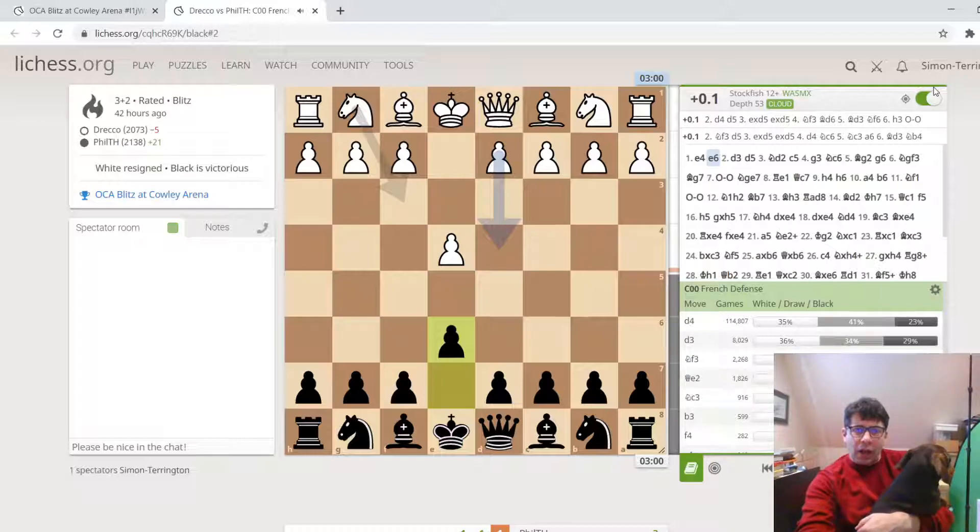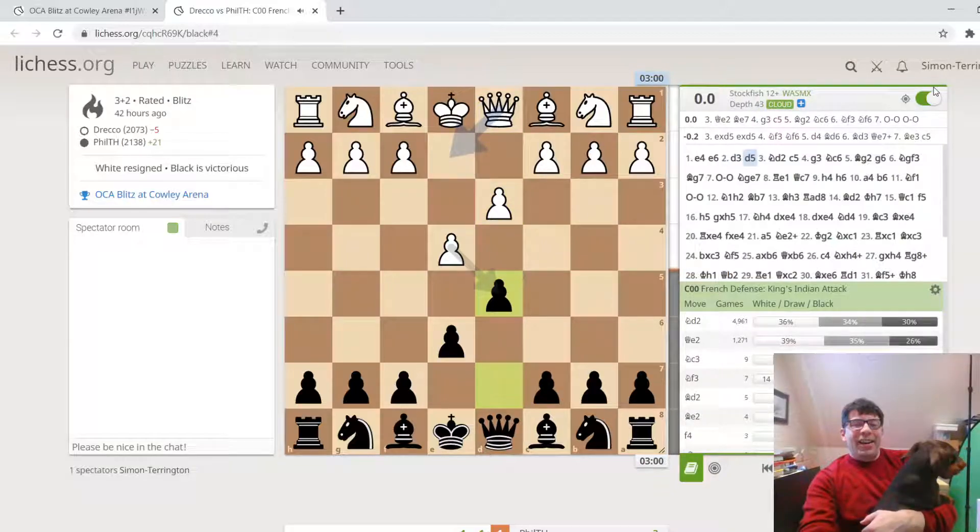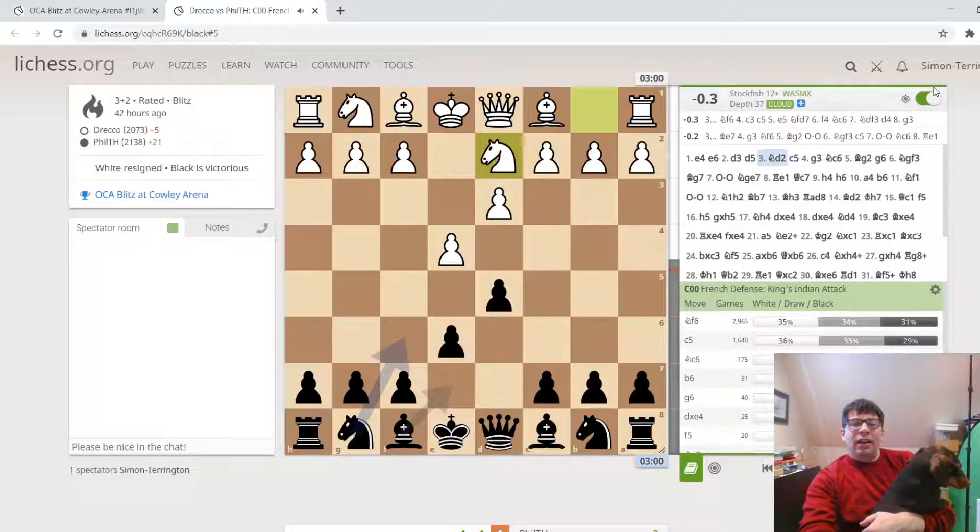So let's look at what happened. E4, E6 — Phil plays the French, a great expert on the French. Pawn D3, so there's a kind of King's Indian Attack type set up here, which is often used by white players who might want to sidestep the main line of the French. Pawn D5 from black. You've got to play knight D2, because otherwise if black takes on E4, white takes back and the queens come off. There's a line in the Caro-Kann that Anish Giri is playing where he allows that.